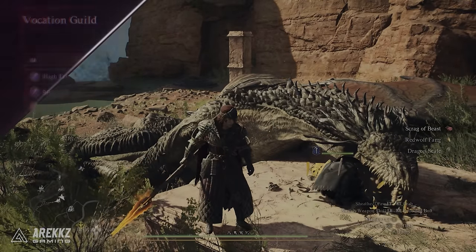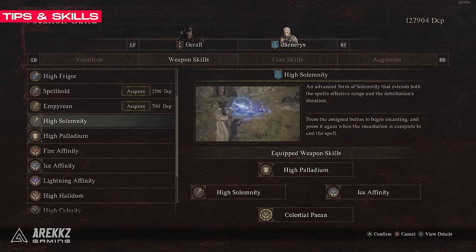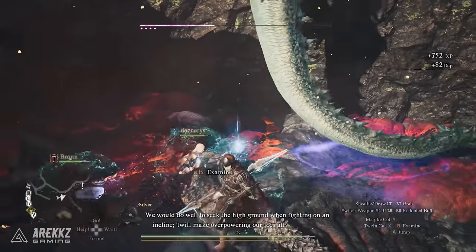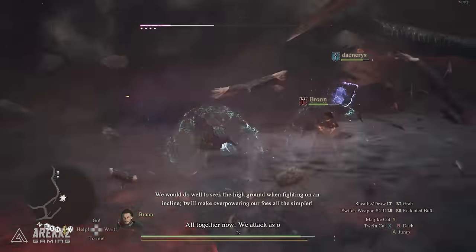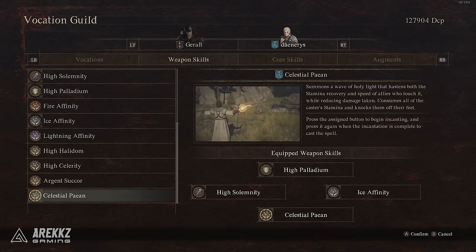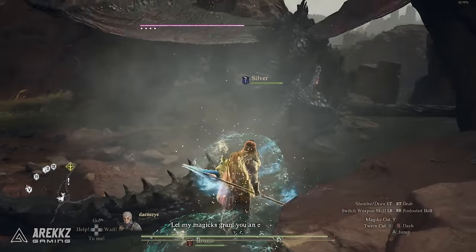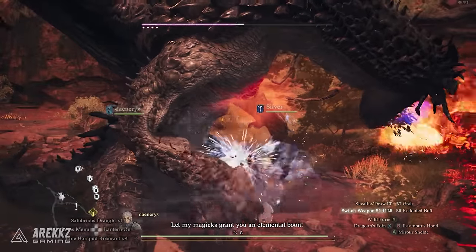Drakes are weak to ice, so bringing the ice boon on a mage is an ideal choice. High Solemnity is a silent spell for mages and is awesome for farming drakes — it can knock them out of the sky when they start flying and hovering, ideal if you're playing a melee vocation. Bringing a sorcerer with Meteor and a mage with Celestial Peon is also extremely helpful, as Meteor does huge damage while Celestial Peon gives you reduced damage taken, increased speed, and near-infinite stamina for a short duration.